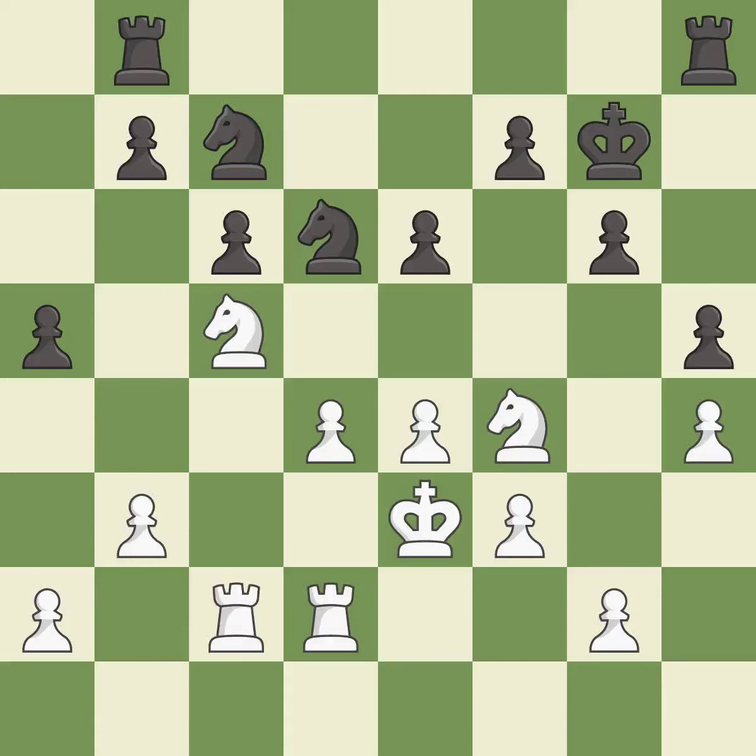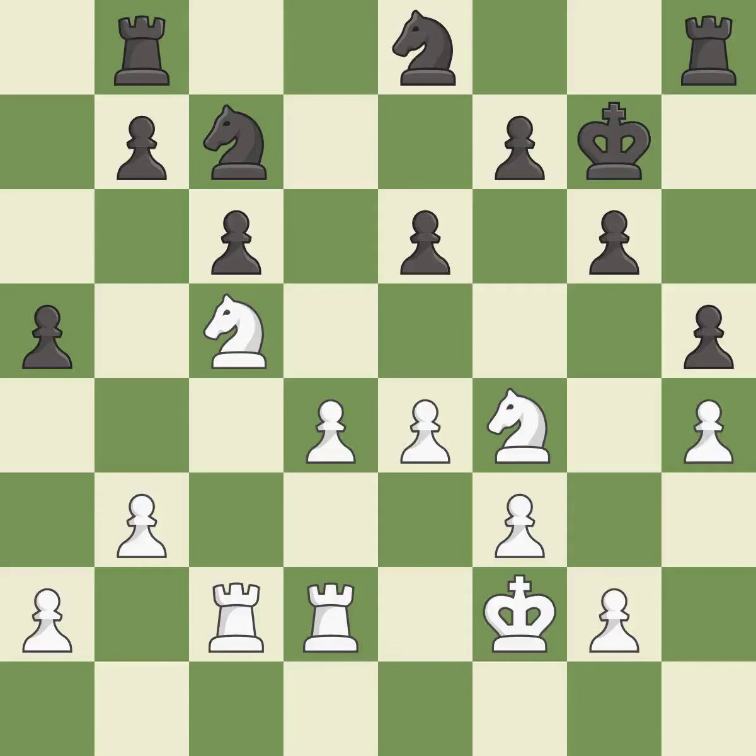This ignores an opportunity to win a tempo by threatening a rook — it is an inaccuracy. This allows the opponent to win a tempo by threatening a rook — it is an inaccuracy. This misses an opportunity to win a tempo by threatening a rook — it is an inaccuracy. This misses a better way to connect rooks — it is an inaccuracy. White still has an advantage, but they no longer have a winning position — it is an inaccuracy. This ignores an opportunity to threaten winning a pawn — it is an inaccuracy.